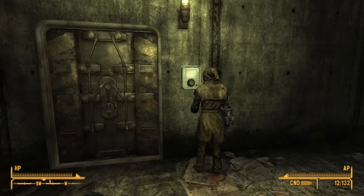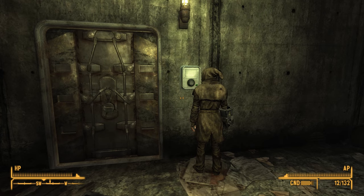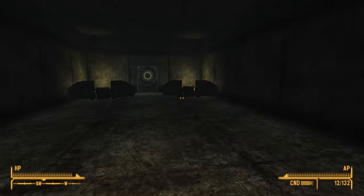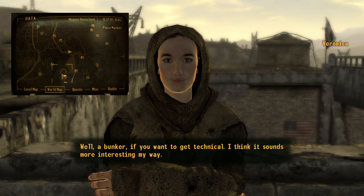Veronica at the bunker entrance: 'I'd like a large atomic shake and a double Brahmin burger. And easy on the agave sauce this time.' Guard: 'We gave you a password Veronica, it's for your safety.' Veronica: 'I know where you live, Ramos. Open up.' Guard: 'For Pete's sake, opening up. Welcome back Veronica.' Veronica can be recruited at the 188 Trading Post, west of Boulder City.